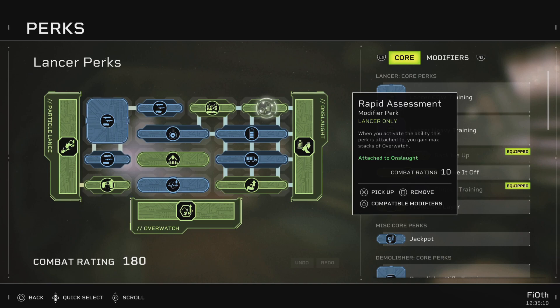Rapid Assessment: when you activate the ability this perk is attached to, you gain max stacks of Overwatch, which is insane. Many people were worried that the Lancer would be this character who'd have to sit and wait for stacks to come so they could deal damage. Rapid Assessment throws that out of the window — you just activate it and you're golden.